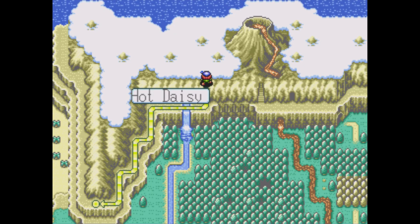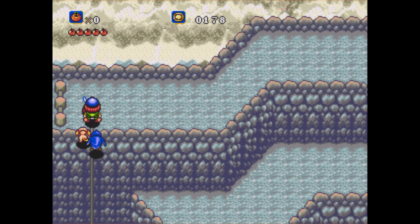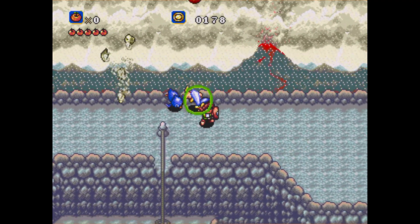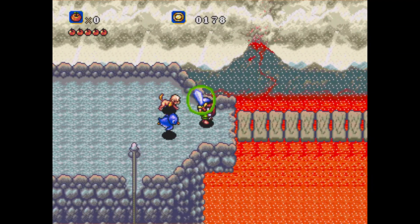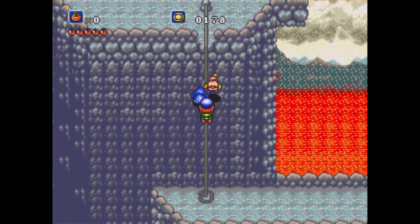Hello and welcome back to Crusader of Centy. We're about to go into Hot Daisy. Gotta press the emulator screen so I can use the controller. I'm gonna try to get all the money bags, but I can't promise you I'll remember where they are. We actually need this penguin because there are gonna be fire dragons.